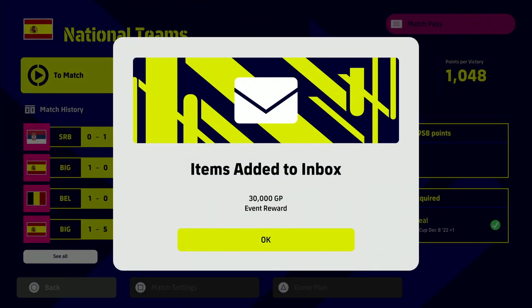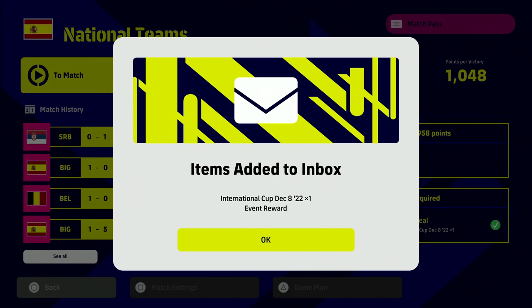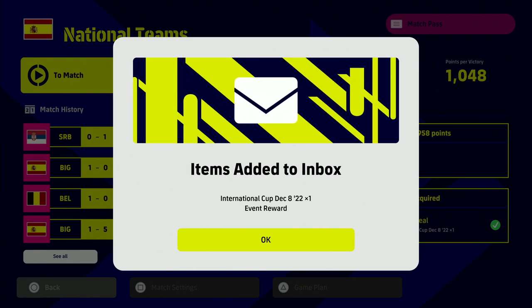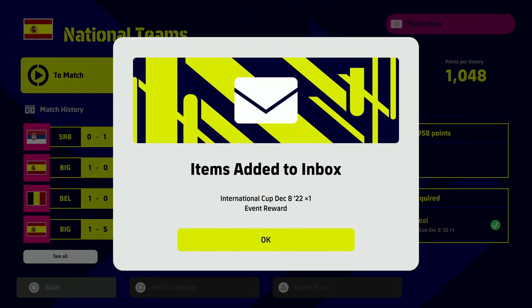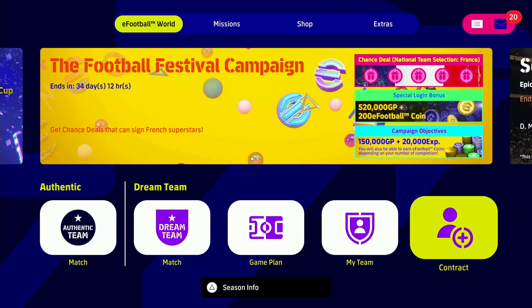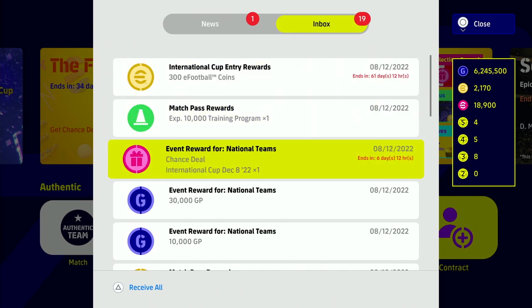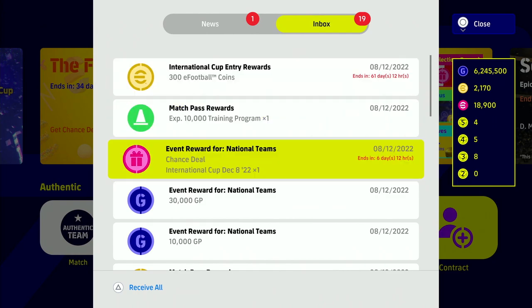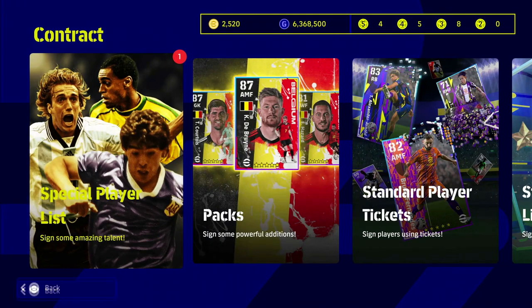We've just completed our events and we get items added to the inbox — 30,000 GP and the all-important International Cup December 8th 2022 event reward, which is the free Player of the Week spin. When you go back to the main menu, press okay and exit back, then go into your inbox where it will be waiting for you. You'll have the event reward there — you should also have your 300 free coins from the international cup I did in the last video.